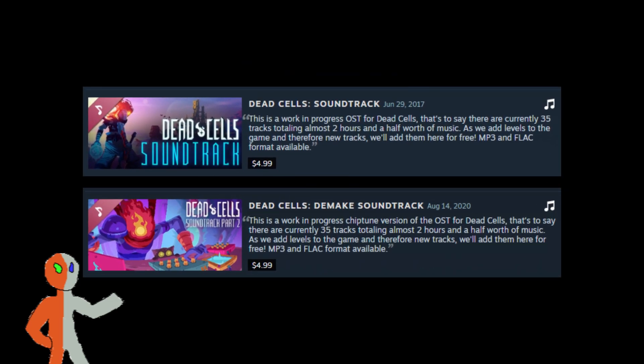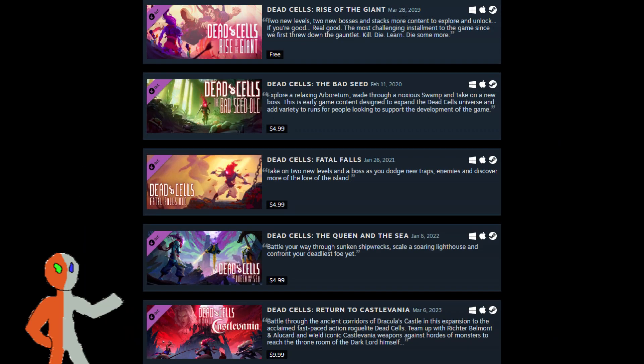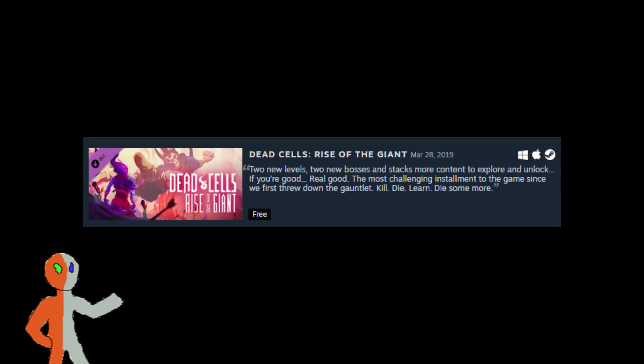Dead Cells has two soundtrack DLCs — I'm gonna ignore those — and then five gameplay DLCs. First is Rise of the Giant. It's free, and it unlocks the game's true ending, and you should just go download that right now if you haven't already.